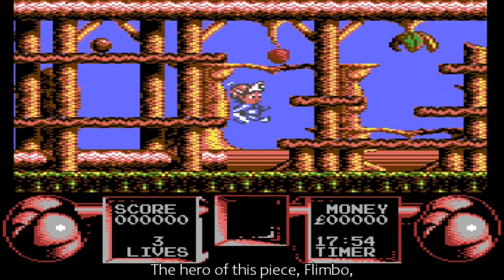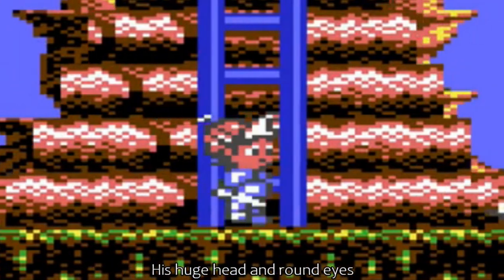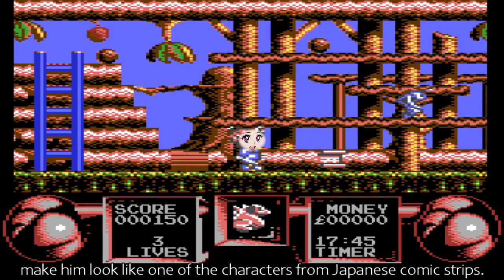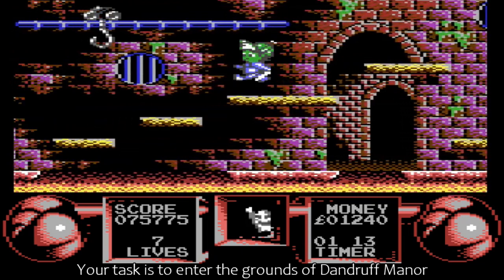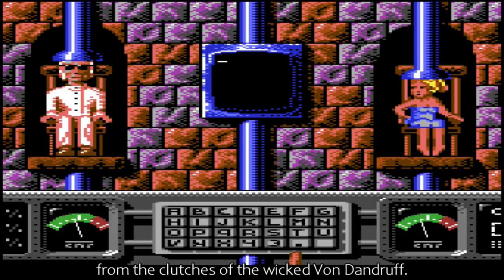The hero of this piece, Flimbo, is quite a stocky little chap in a baseball cap. His huge head and round eyes make him look like one of the characters from Japanese comic strips. Your task is to enter the grounds of Dandruff Manor and rescue your kidnapped girlfriend Pearlie from the clutches of the wicked Von Dandruff.